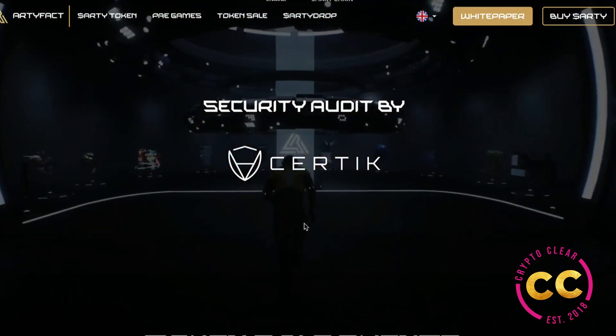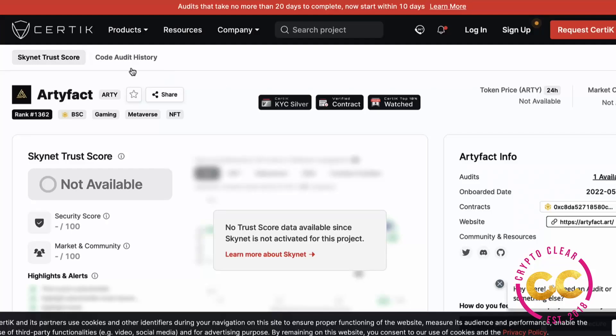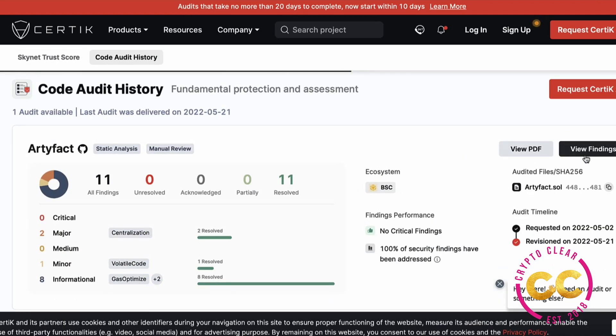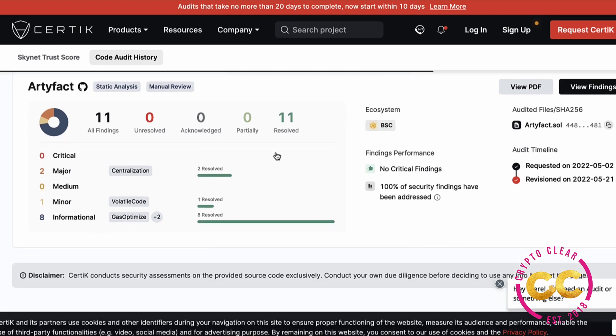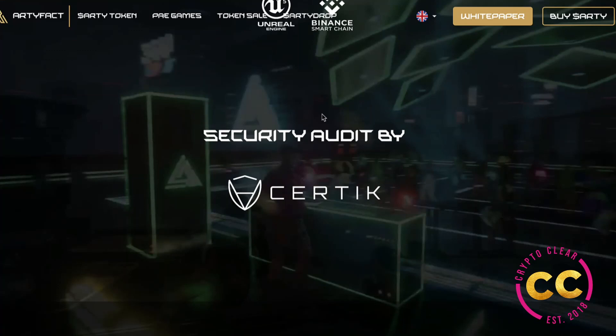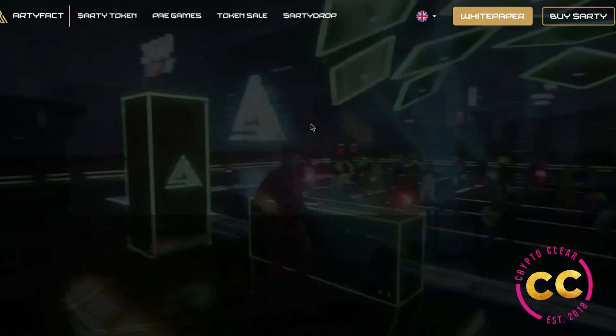They have been audited by Certic and their team has passed the KYC requirements. Here we are on the Certic document where each of the team members have provided an identity document. You can also see the badges at the top confirming that the project is in the top 10 most viewed projects on the Certic website — so that's pretty huge. You can view their PDF and their findings, and you can see that there are zero issues unresolved with 11 resolved. Now that we've verified that it's a safe and sound project, let's go into the trailer.